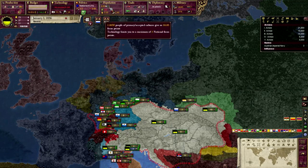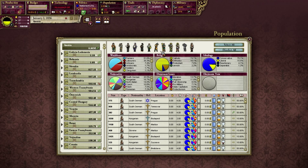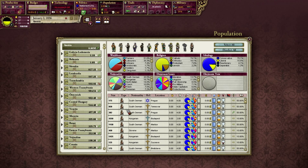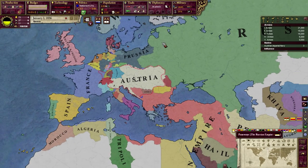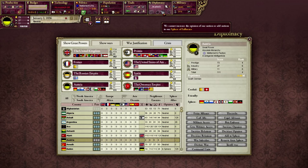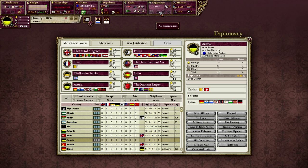Population-wise everything's been cut to about one-tenth of its value. Interestingly, looking at the religions tab, I actually have a decent Jewish population in my country — 175 Jewish people in my army right now. Trade hasn't really changed much; it's basically the same as regular Victoria 2.